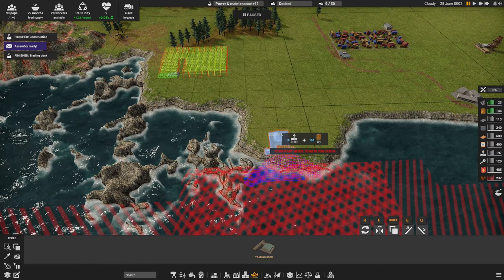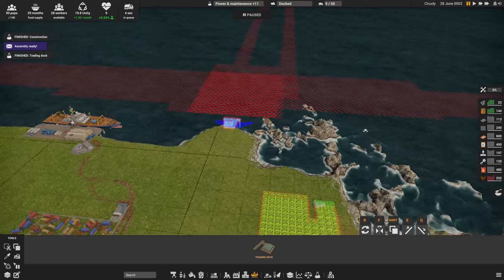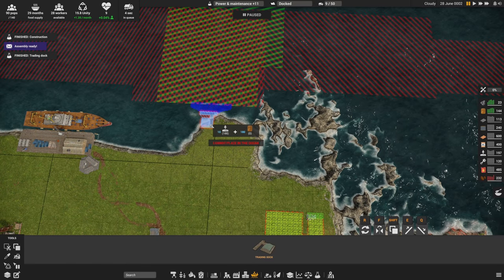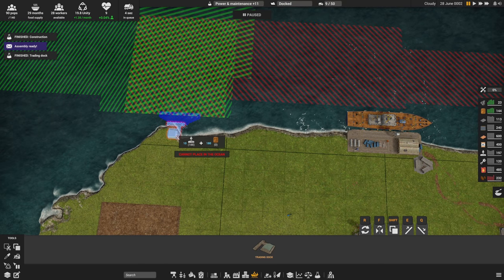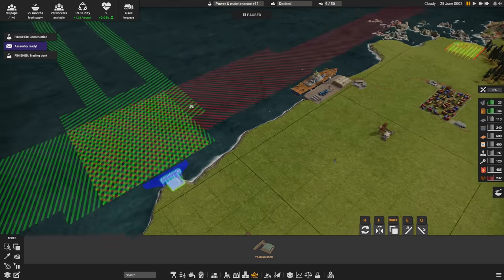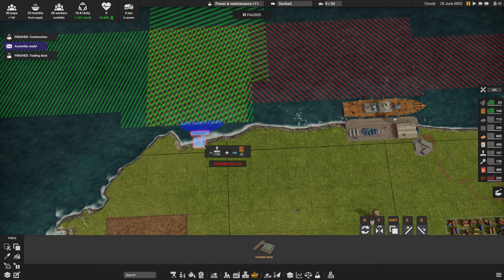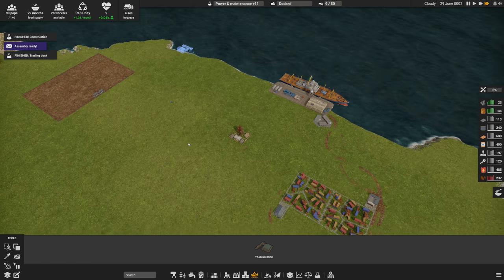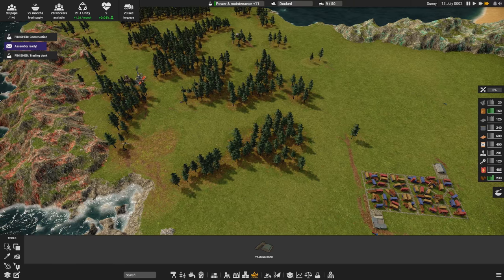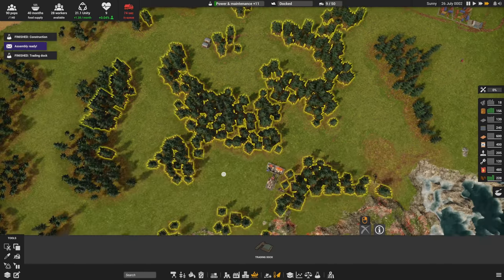The trading dock is available. I'm trying to place it but it says ocean access is blocked. I can see where the boats can go - the paths can't be blocked. It looks like it can go over here; ships can also come from that direction which isn't bad. I'll put the trading dock over there - that will let me buy resources, mostly concrete probably, trading with wood if I need to.